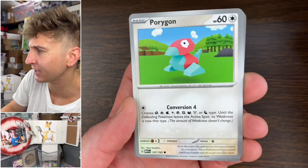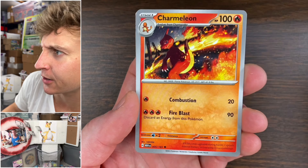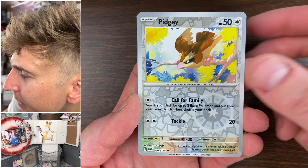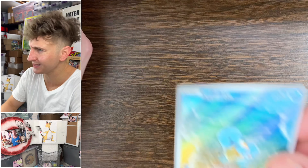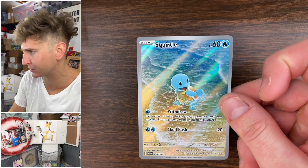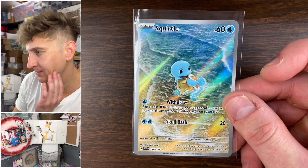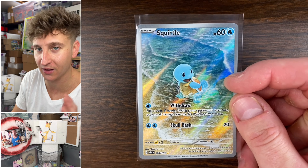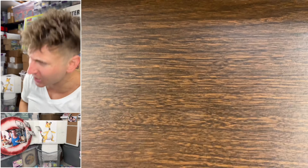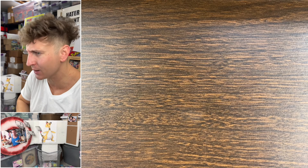Machop, Clefairy, Porygon, Cycling Road, Scyther, Charmeleon, Pidgey — I'll take a beautiful Squirtle caricature. The artwork is beautiful. The Charmander line is truly the worst artwork of the starters. Beautiful Squirtle caricature — next pack, hit me with a Blastoise SIR, come on!